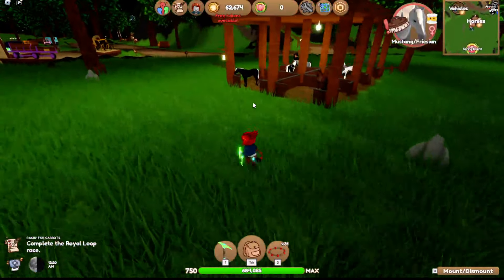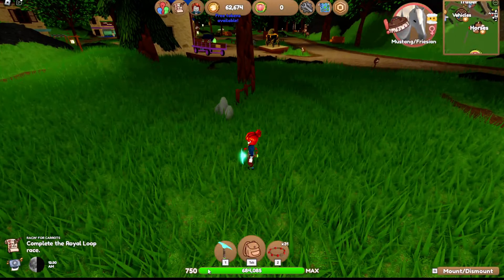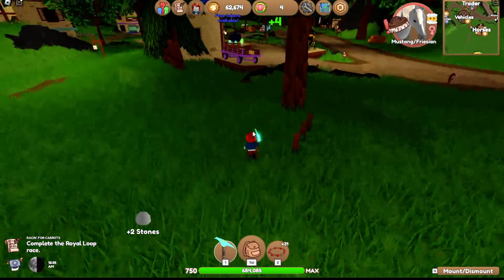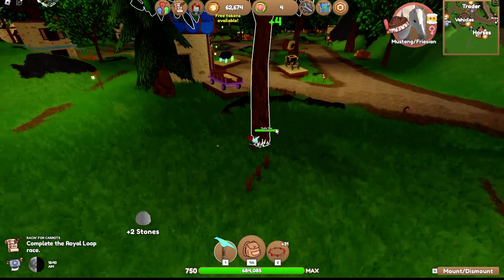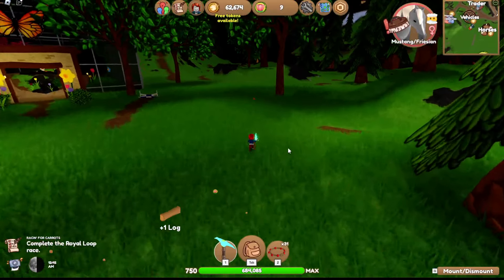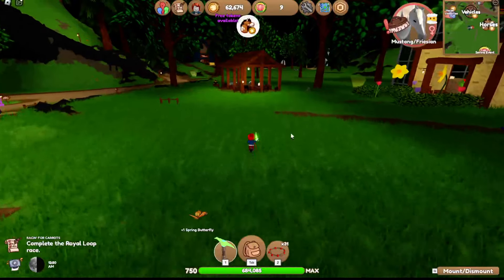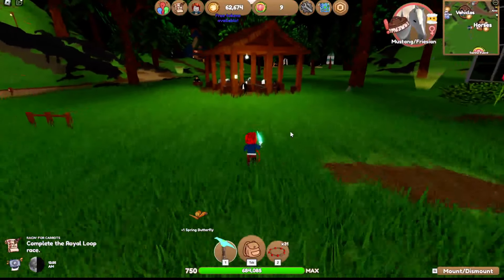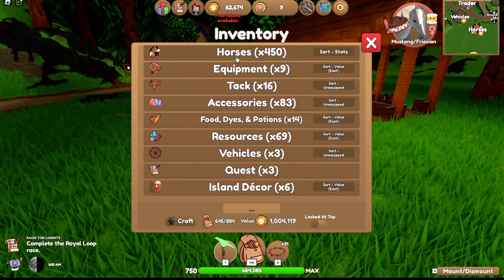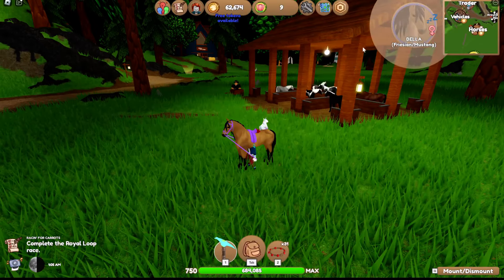Let's have a look around. I'll see how many tokens harvesting gives me - that's quite good. We could harvest all the easy stuff. Look, there's a butterfly - you collect these! I'm going to head over to every market and see if we can find some of the event horses.